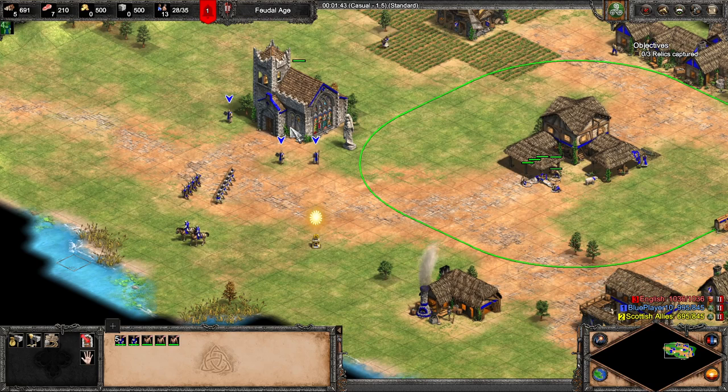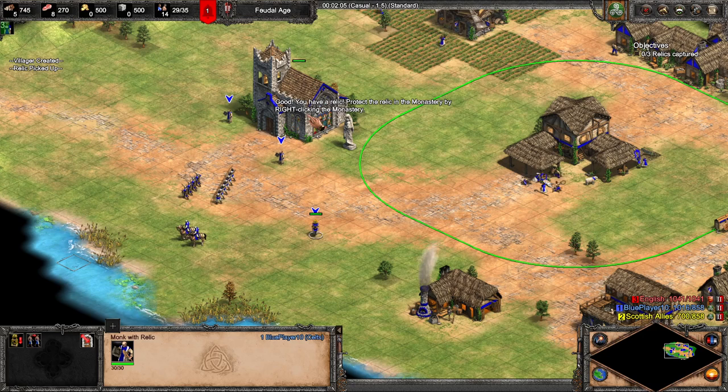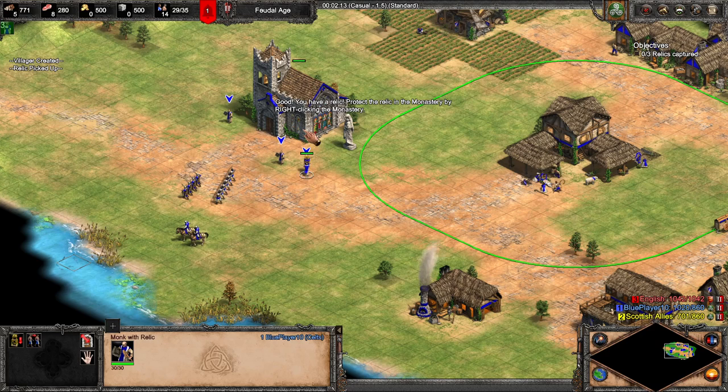Let's deal with the relics. Click a monk and right-click on the relic. I've got a visual mod here which makes it much easier to see the relics. Collect the relic - you have a relic. Protect the relic in the monastery by right-clicking the monastery, and you can garrison your relic into it. You now have one relic garrisoned.